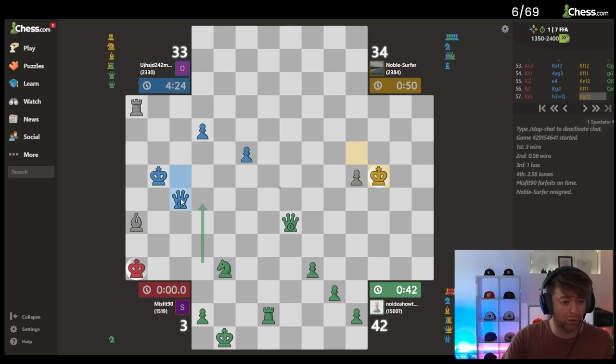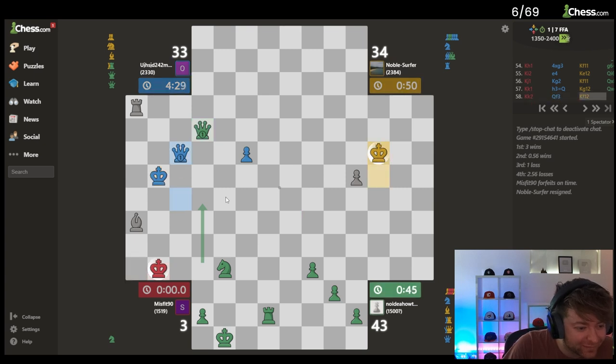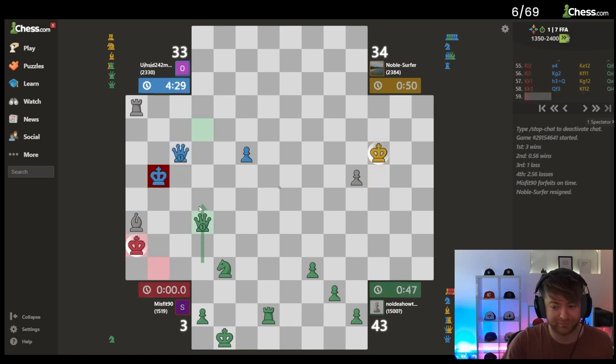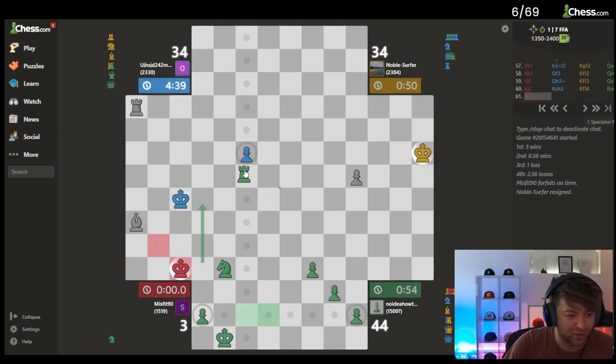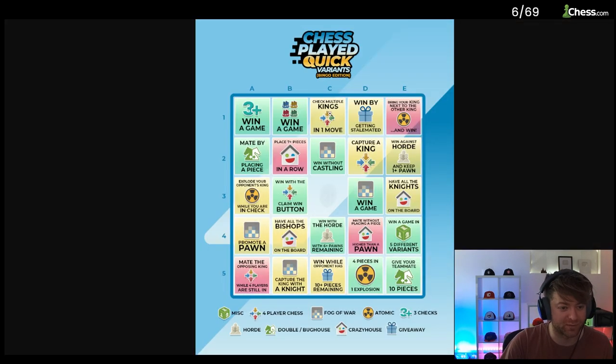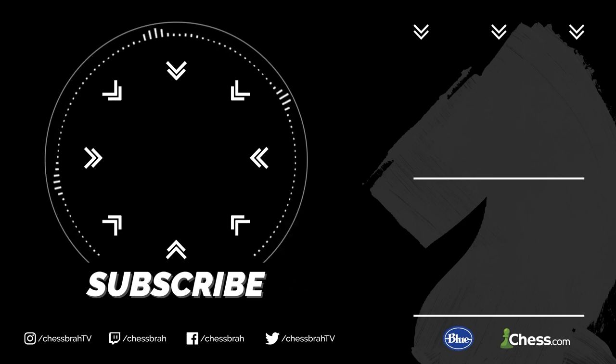Wait, he just got a queen — whoa whoa, where did that come from? Oh, red's in check now. We can fully torture them. So what happens — don't we just win? I mean I have bingo, what do I do, how do I claim it? I win, right? Let's get it!